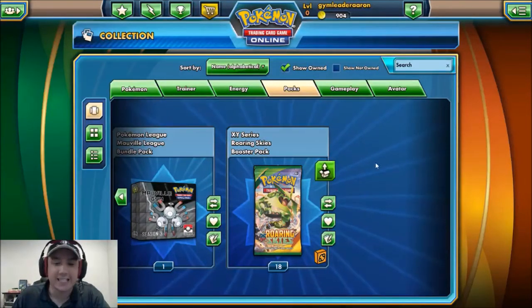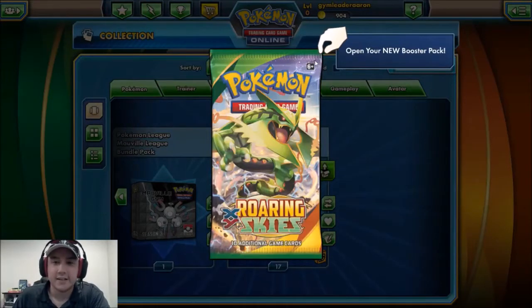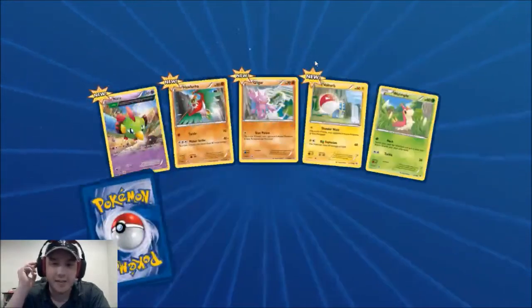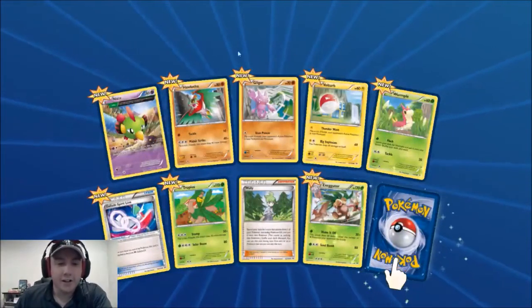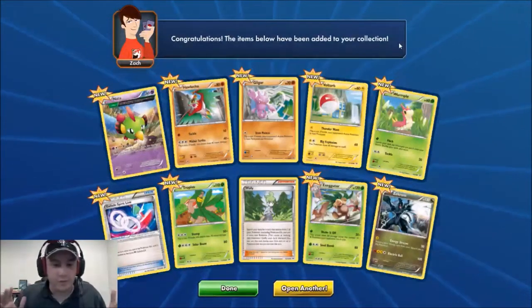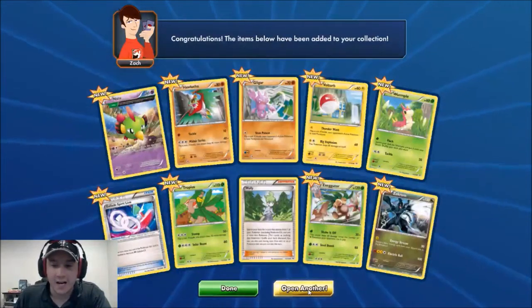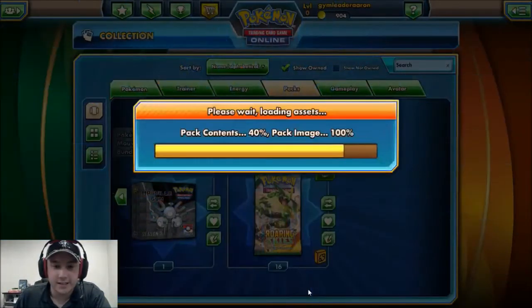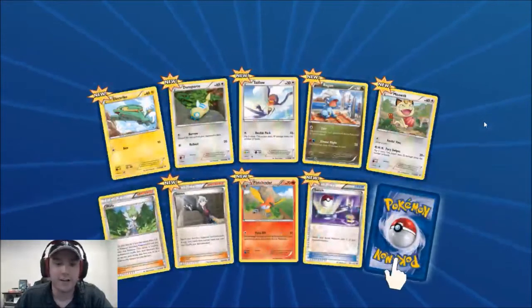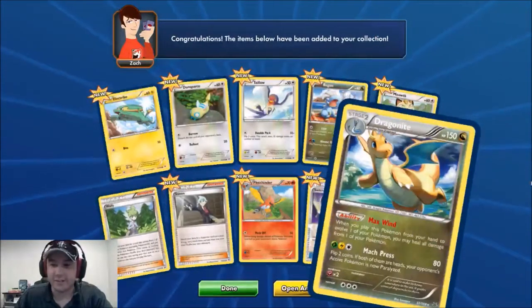Here's the first pack of Roaring Skies — hopefully they all load. We have a Wally right away and a Zekrom! We need some supporters to build decks and I guess Shaymin is what we're hunting for since most decks will use it. We also got another Wally, a Steven, a reverse Switch, and a Dragonite. Very cool!